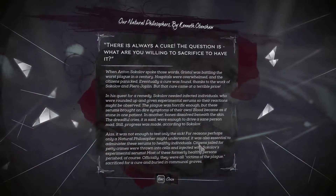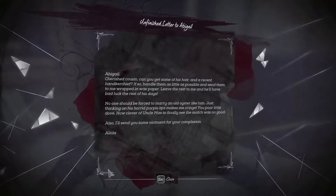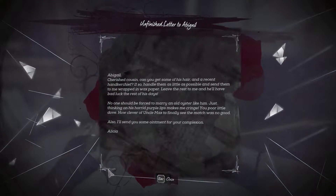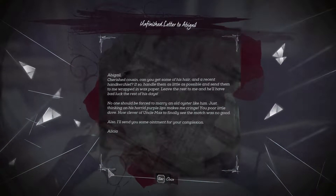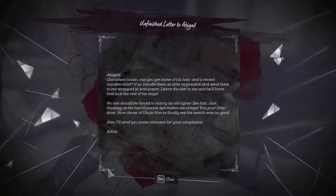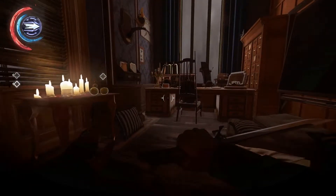Anything else around here of any use? Unfinished letter to Abigail: 'Abigail, cherished cousin, can you get some of his hair and a recent handkerchief? If so, handle them as little as possible and send them to me wrapped in wax paper. Leave the rest to me and he'll have bad luck for the rest of his days. No one should be forced to marry an old oyster like him. How clever of Uncle Max to finally see the match was no good. Also I'll send you some ointment for your complexion. Elysia.' Okay, seems this Elysia is also into witchcraft — must run in the family.